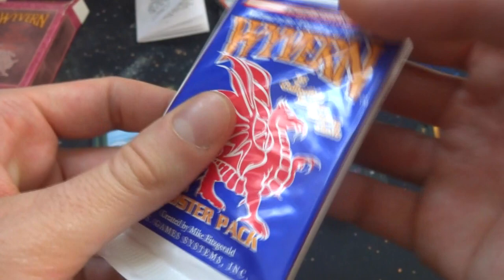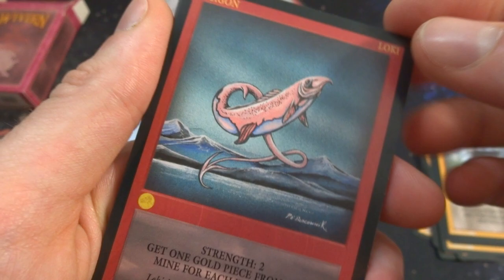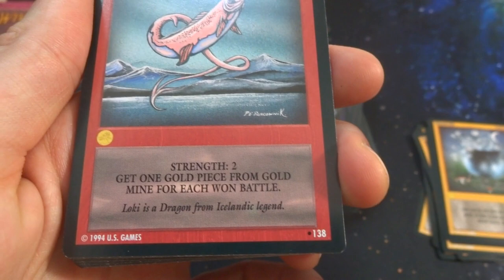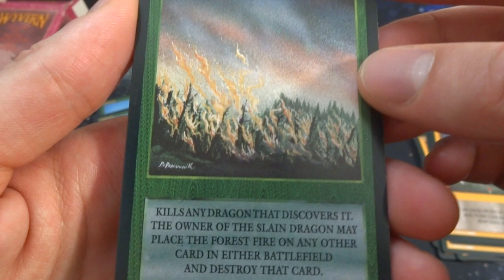On to the last pack of Wyvern. Opening it up — hard to tell which cards are rare. Got Frozen Ice — kills dragon of four or more strength; has no effect on other dragons. Got Loki — some sort of salmon dragon; Loki is a dragon from Icelandic legend, strength two; get one gold piece from the gold mine for each battle won. Very bizarre creature. Got Forest Fire — kills any dragon that discovers it; the owner of the slain dragon may then place the forest fire card on any other card in either battlefield and destroy that card as well — jumps from one to another.